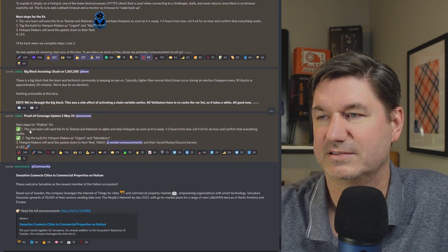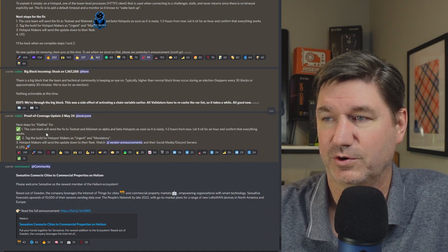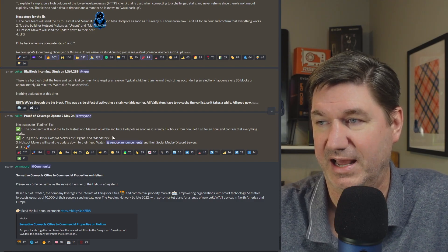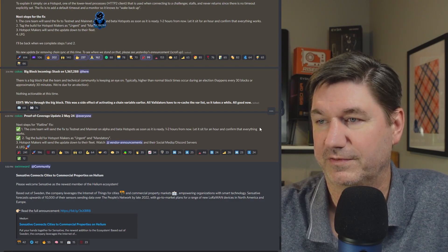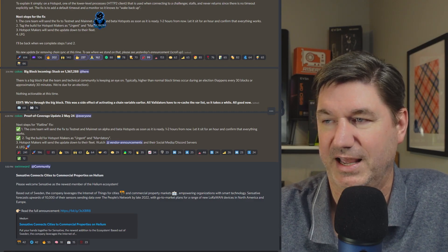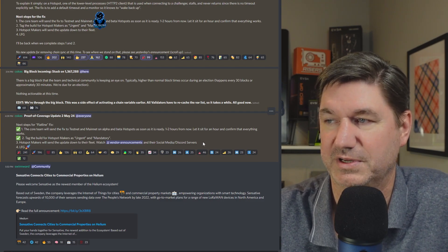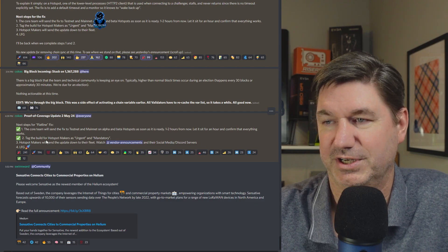As of the 4 o'clock update, the core team will send the fix to testnet — they've already completed it — and to mainnet on alpha and beta hotspots, within one to two hours. They'll let it sit for an hour and confirm everything works, then tag the build for hotspot makers as urgent and mandatory. Hotspot makers will send the update down to their fleet. Watch vendor announcements, their social media, and Discord servers.